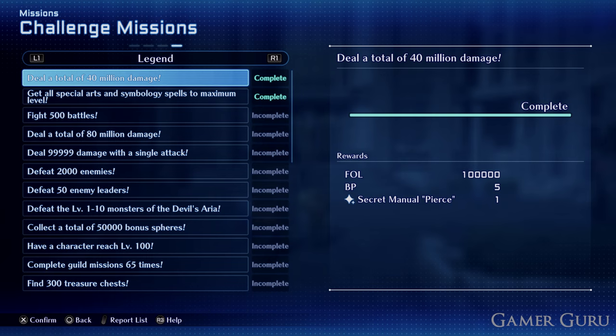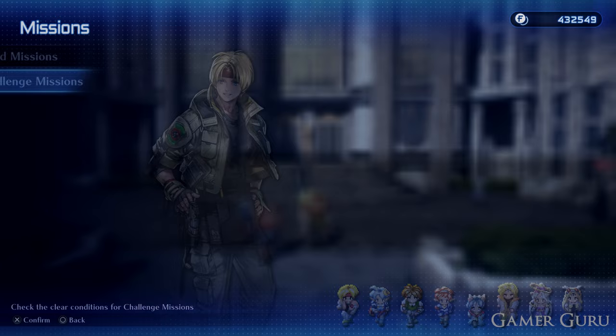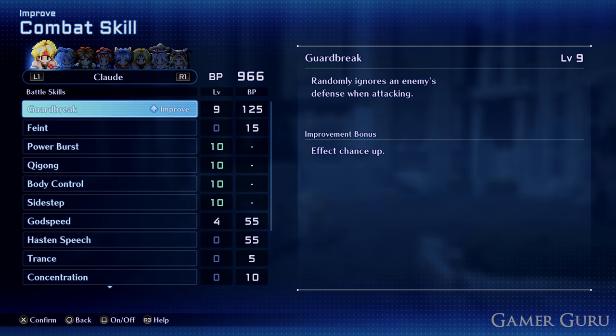This is the total damage dealt throughout your entire playthrough with all of your characters combined, so it comes down to just dealing as much damage as you can. I completed this challenge about halfway through the game. If you use the Eterna and combine it with the Ring of Might or the Berserker's Ring, you'll be doing insane damage very quickly, so many of you have probably already completed this challenge.